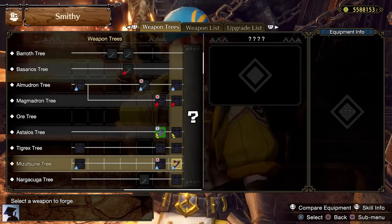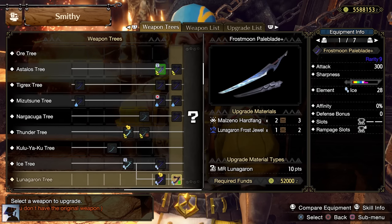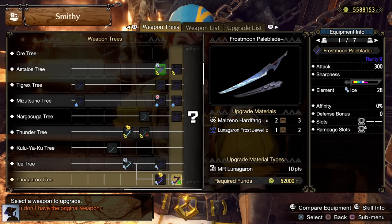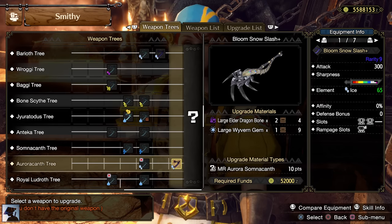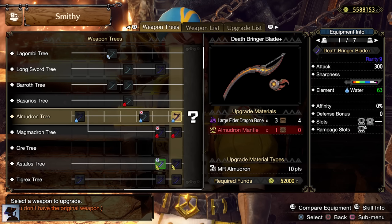Another great Longsword you can forge right away is the upgraded version of the Lunagaron Longsword, but if you want more element in exchange for some sharpness, you should craft the Bloom Snow Slash Plus from Aurora Somnacanth. For the water element, I recommend the Deathbringer Blade Plus. Later, we will also be able to craft other Longswords with other high elemental values.